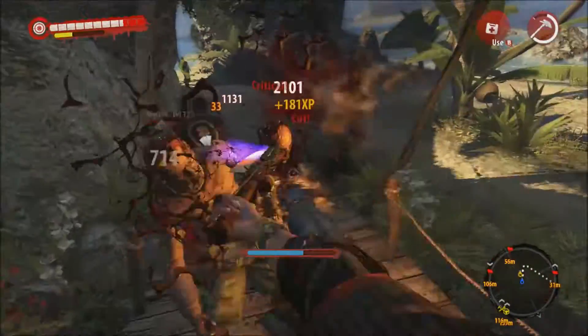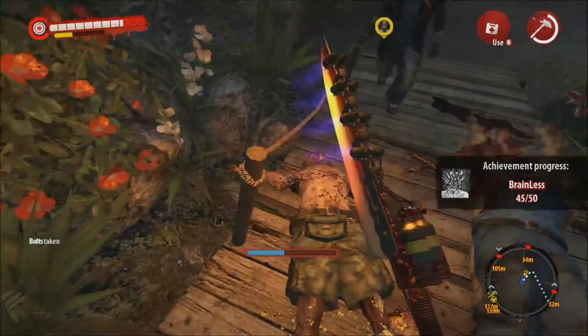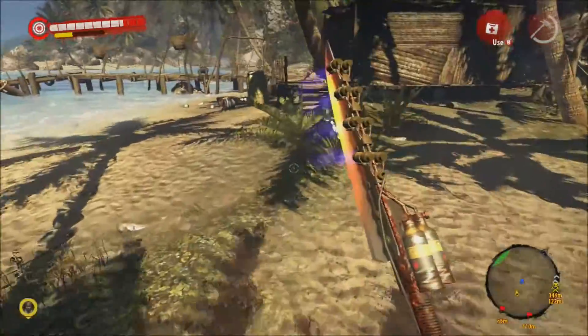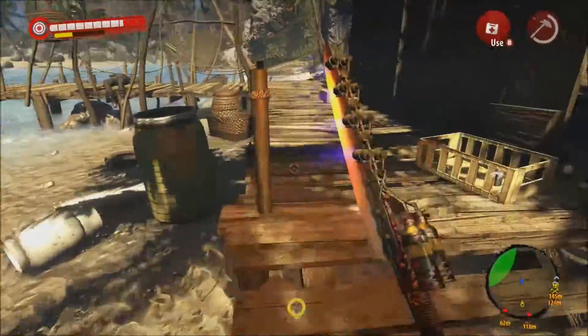Oh did I just jump in the air? Yeah you jumped over me. There's an aerial attack. I've got loads of things highlighted — you're just going to the closest one to the green.